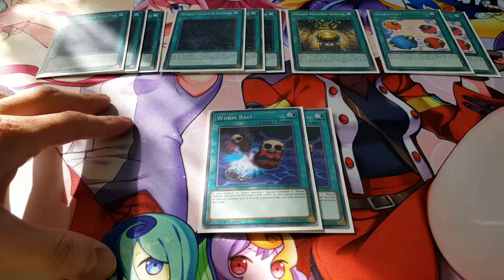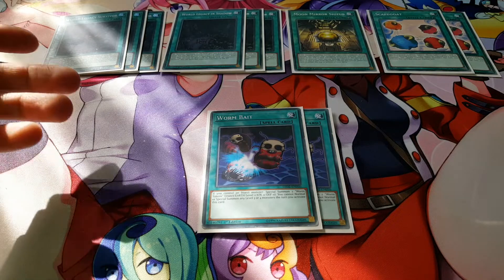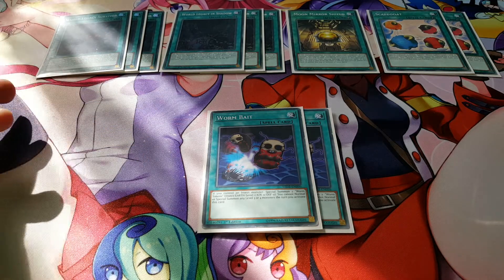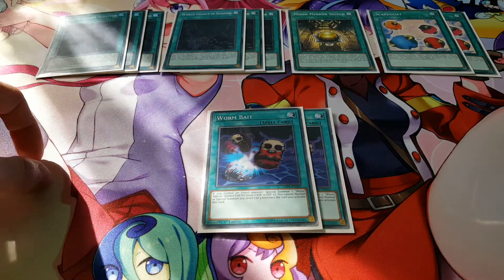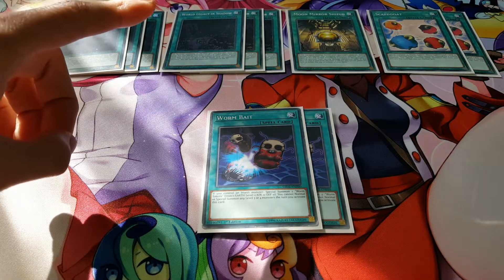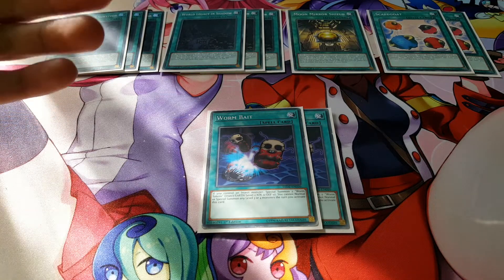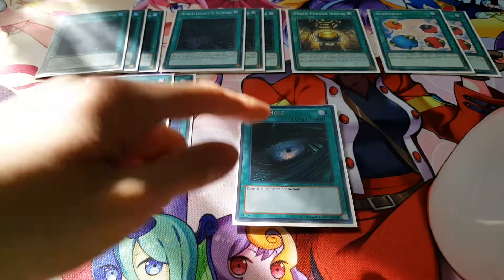We're playing two copies of Worm Bait — a really underestimated card. Almost no one knows what it does outside of insect decks. Its effect is: if you control an insect monster, special summon two Worm Tokens, which are insect-type, Earth-attribute, level one with zero attack and defense. You can't normal or special summon level three or four monsters the turn you activate it, but that doesn't matter since all your Crawlers are level two and link monsters don't have levels.